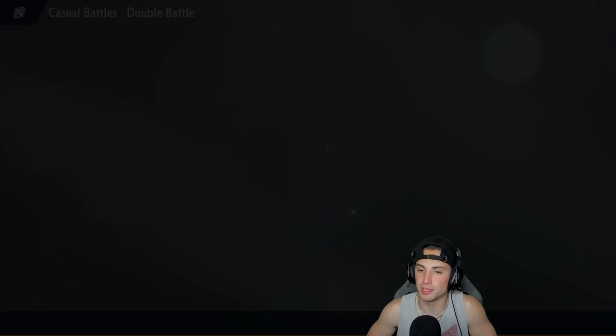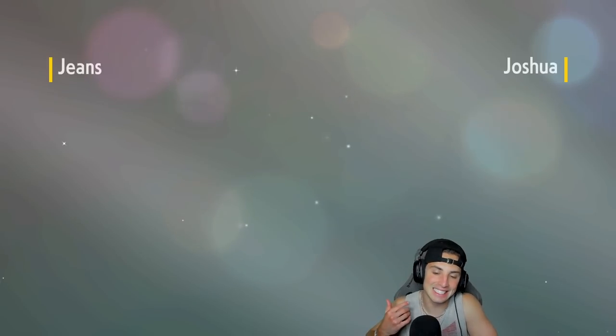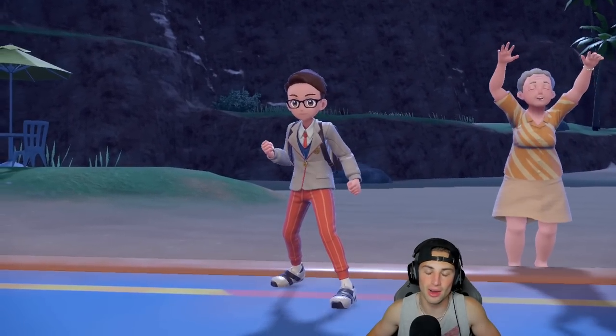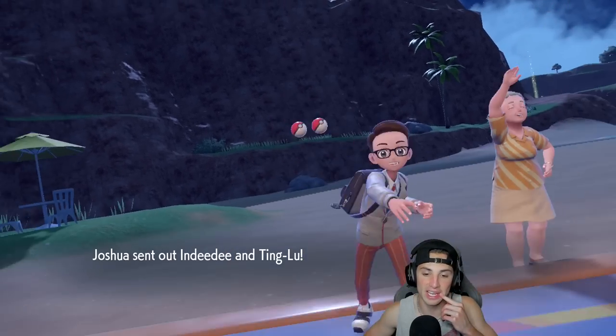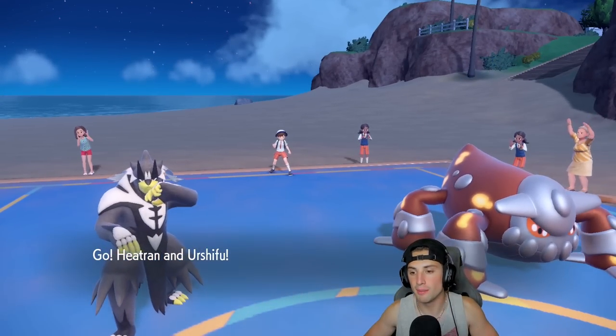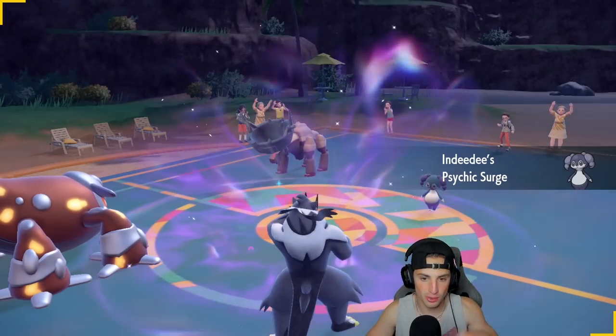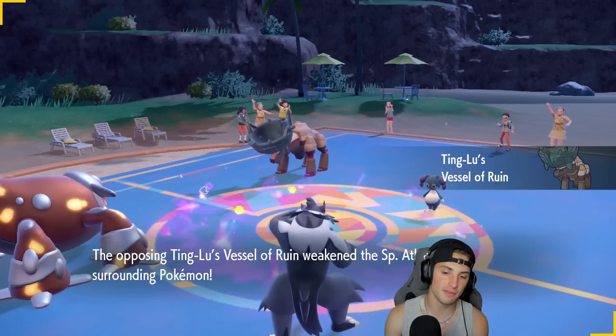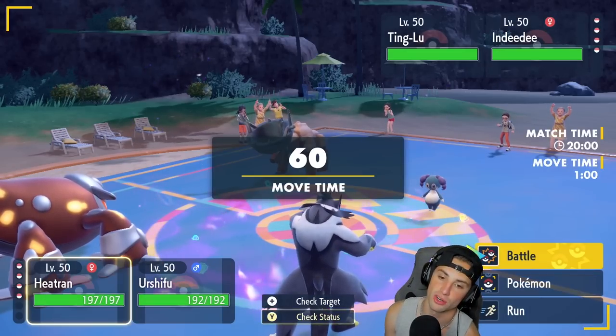Trick Room is always a tough one to play against. Something you guys might be wondering is why I'm not using an off-meta or fun team — it's the day before rank season comes out, so I wanted to bring an absolute star-studded team that you guys can rent right now for when rank comes out tomorrow. I'll have probably one of the best teams for Regulation D coming out tomorrow too. They end up going into Indeedee and Ting-Lu, so Special Attack is going to be down.